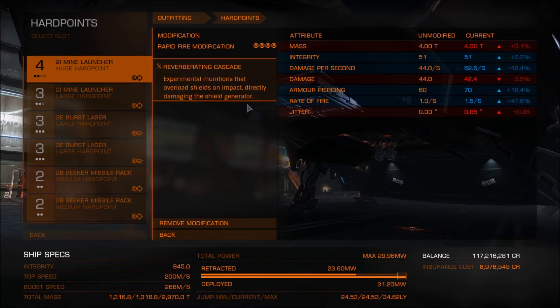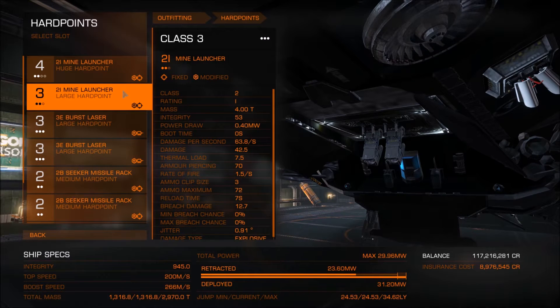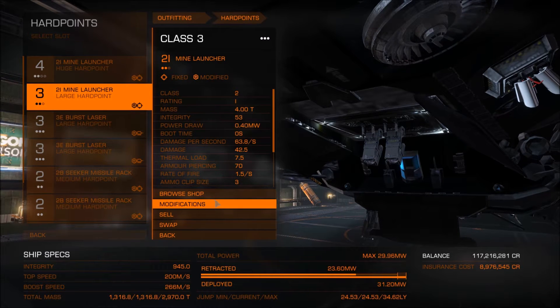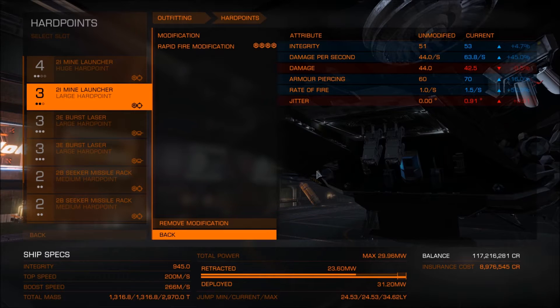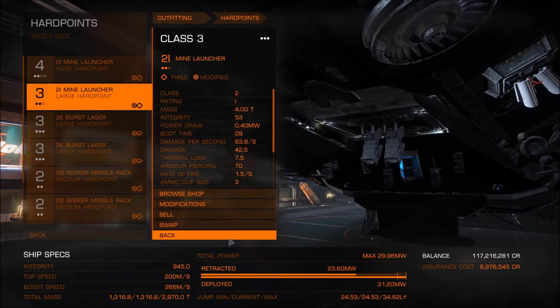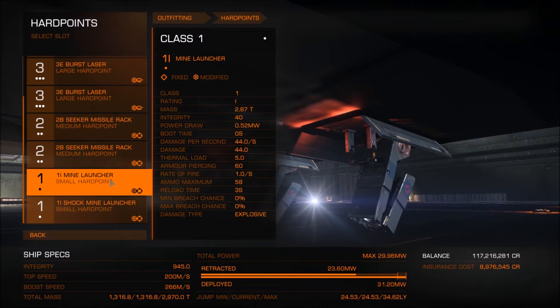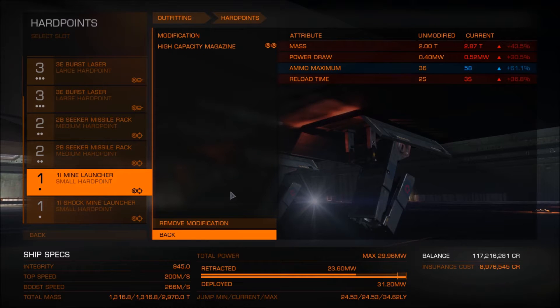Mines themselves might not be the best for attack purposes, but as a defensive weapon they're quite good. Especially if you give them special features, like this capability of damaging the shield generator directly once the mine explodes near an enemy ship. Besides that, the mines are pretty powerful and they can really help a trader get away from the enemy.